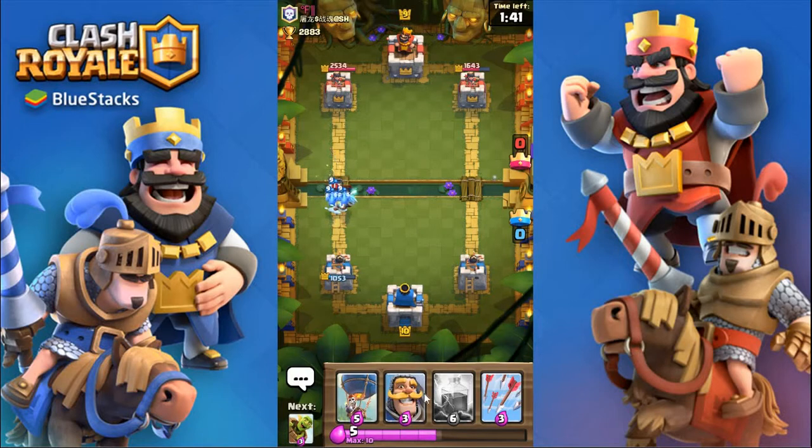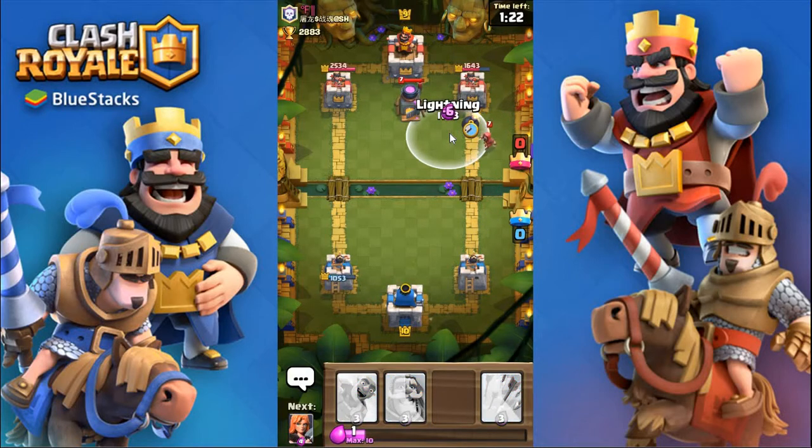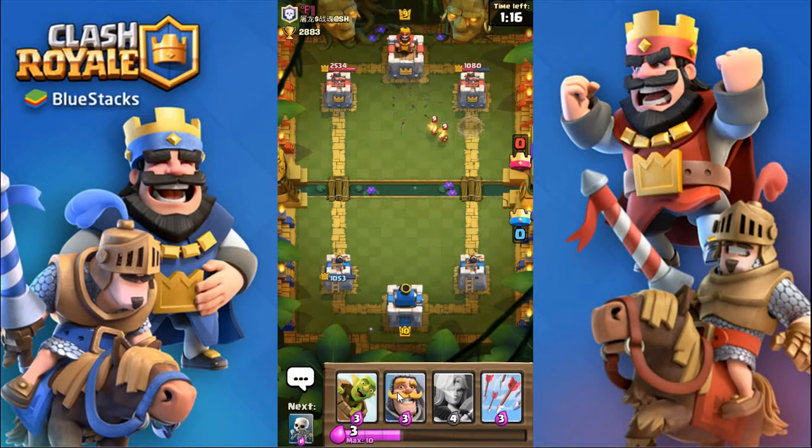I'll wait for that ice wizard to get a bit closer — there we go, and then the minions will take that down pretty easily. I'll actually go with the quick balloon on the right side. He might do the barbarians on one side — nope. I'm gonna wait for the wizard to walk right into that lightning spell. Yes! That was a great value lightning spell — took out completely everything.